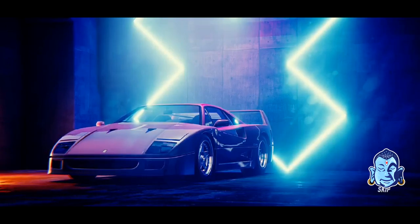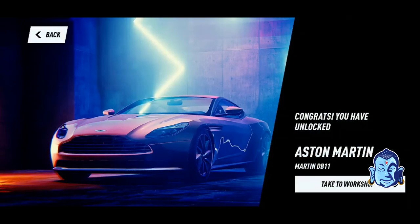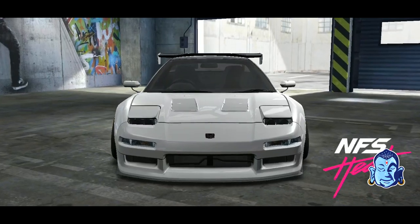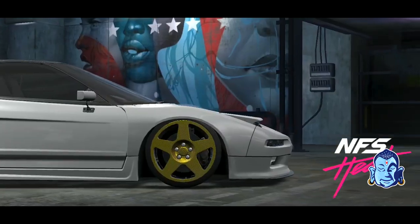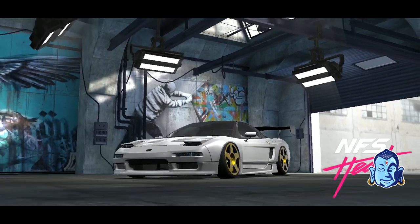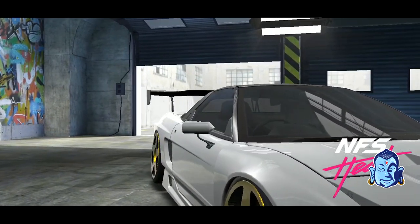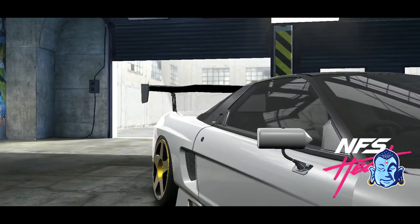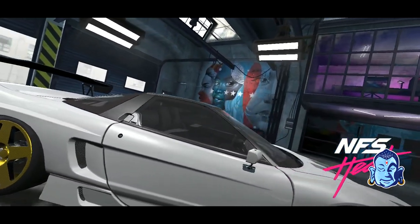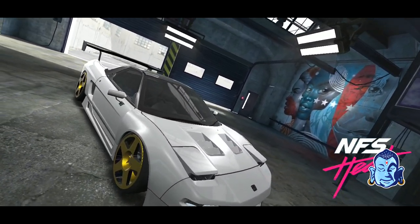I wasn't too excited about the F40 — there wasn't a lot that you could do to it. But look at this NSX, the fitment is perfect. It is slammed — the rim is almost touching the fender in the front. It gets super low. It had the rocket bunny side skirts and the rocket bunny rear. There's no rocket bunny front end, so I'm assuming the full game will get to actually use that. But man, it turned out amazing.